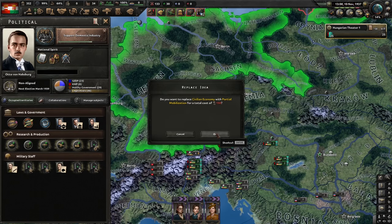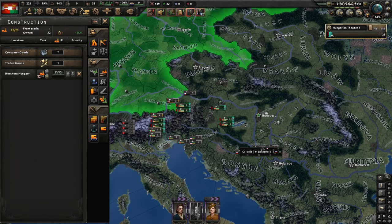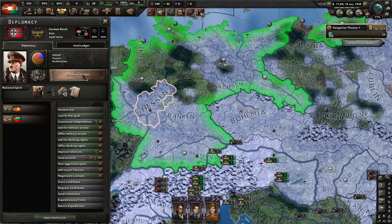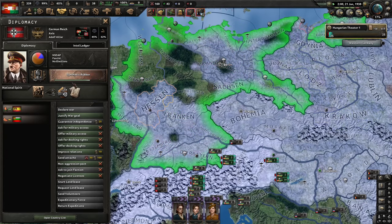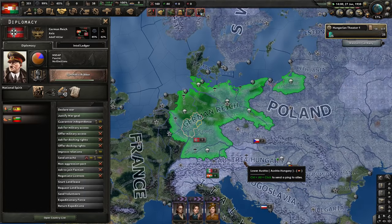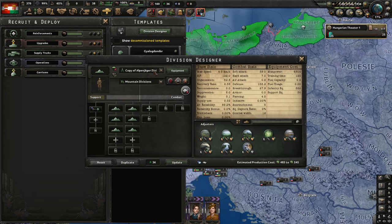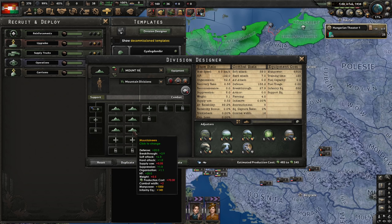Let's go to Russian mobilization — we have a lot of political power so it's not really a problem. Let's support urbanization too. We need to monitor what focus Germany is doing — for now it's synthetic rubber, which is fine. The one we're looking for is Army Innovations 2, because in this scenario they will usually do it before Sudetenland. I should probably make some templates: a tiny kitten template for deployment, a 10-width infantry template instead of 12, and a mountaineer template.